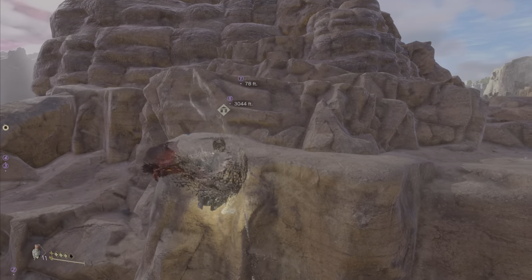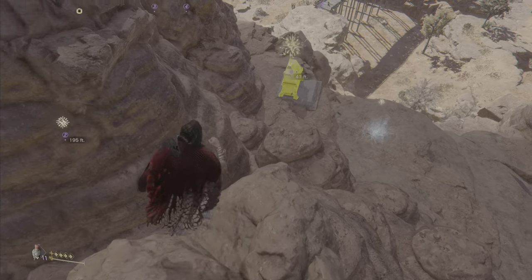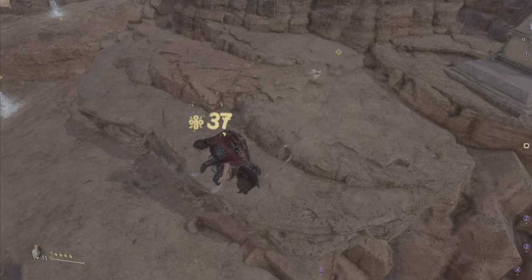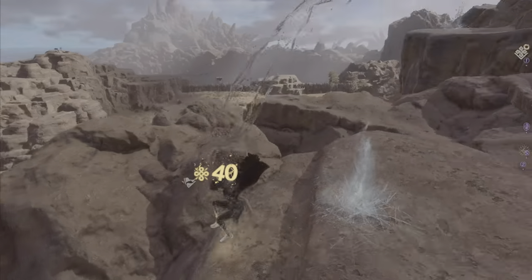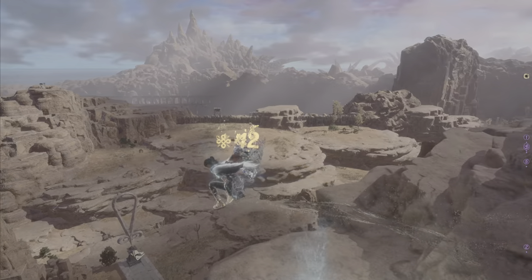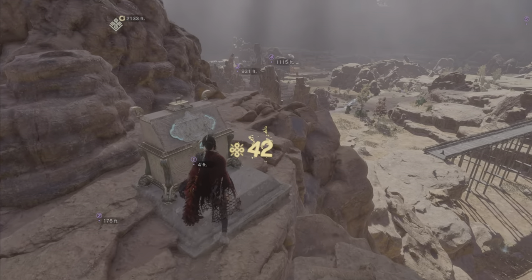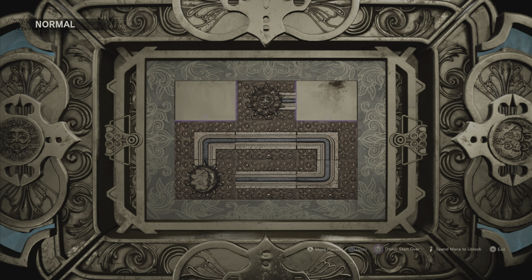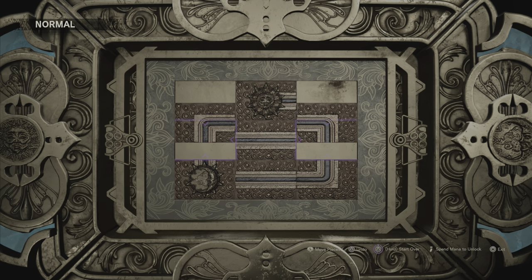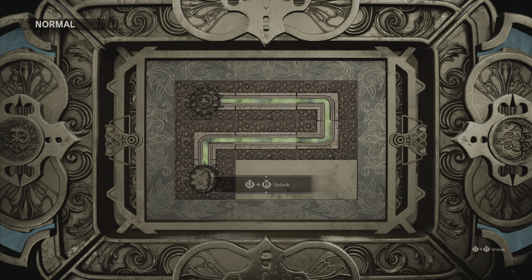You can't climb up a face with no holes, so you've got to find one that actually allows you to make good progress. Look - mana! Most efficient way is actually to bring that section up and then bring this part. Done.